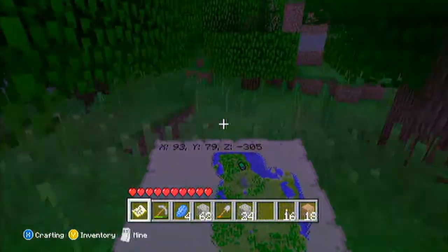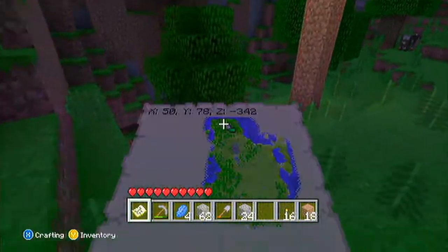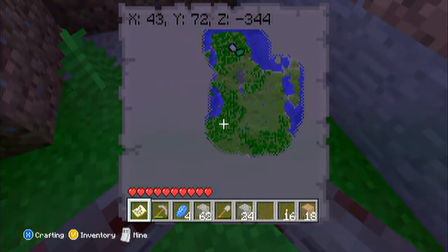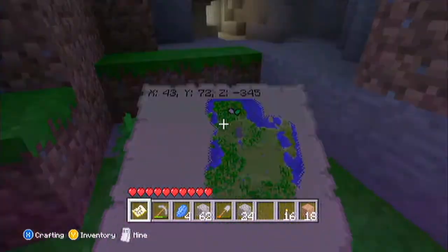You don't even have to mine to find them — you just walk around and find them, and then you mine them. The seed will be in the description, so if you want the seed you just look at that and type it into the seed generator when you make a world. Please like the video and subscribe.